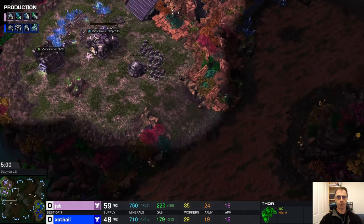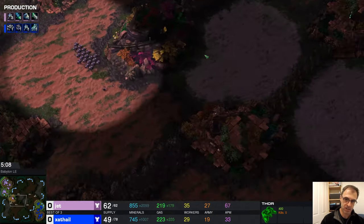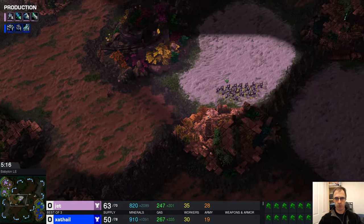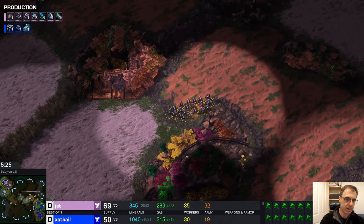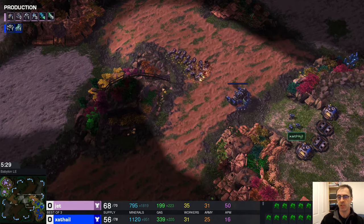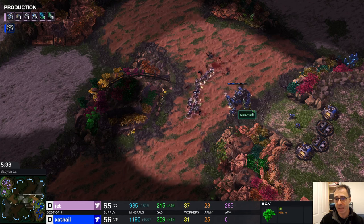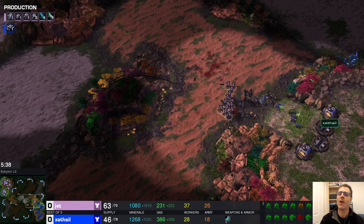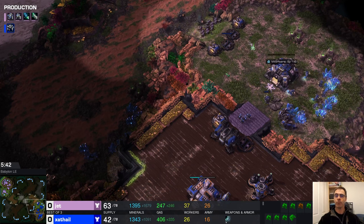The thor is not moving across the map yet, and even if it did there are a lot of marines on the other side - this many marines would just focus the thor down too quickly. The thor is moving on now. Zaythold needs to get the marines forward as well. The SCVs are not actually repairing, they're just standing near the thor.